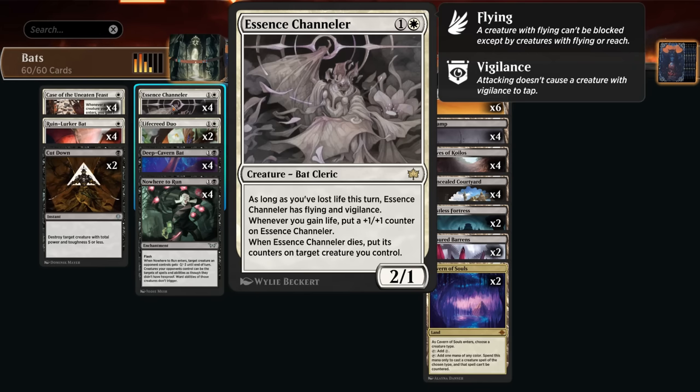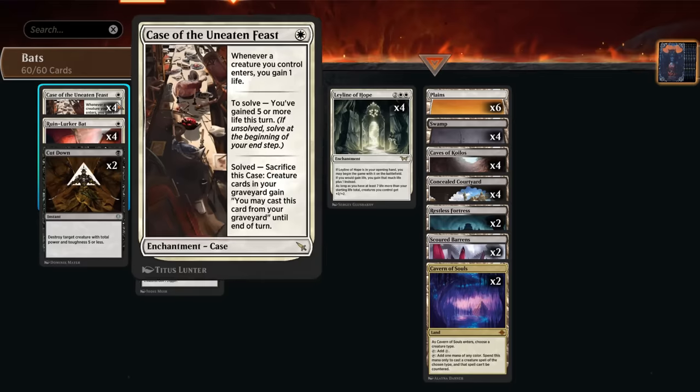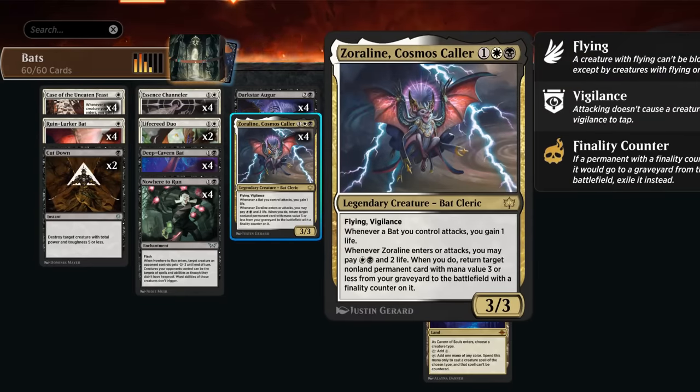If Channeler dies we can move all of its counters onto another creature we control — also very good with flying lifelinkers. We can also give it flying and vigilance if we've lost a life this turn, which can sometimes happen if we tap our pain lands for colored mana. That can also happen automatically with Dark Star Augur, which at the beginning of our upkeep reveals the top card of our library, puts it in hand, and makes us lose life equal to its mana value — essentially flying Dark Confidant. It also has Offspring, so we can make an additional one-one version.